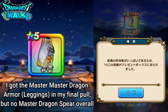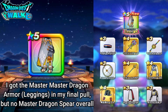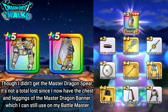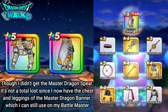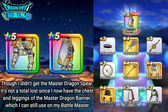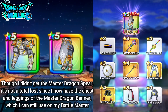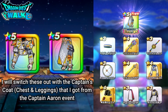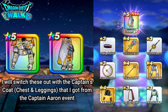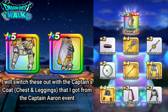I actually got the leggings, and it's actually not that bad, mainly because now that I have the chest piece and also leggings, I can actually use that on my Battlemaster for Boggy. I'll probably switch this out with the Captain's coat that I have from the Captain Aaron series. But yeah, so that was the 40 chest draw — I did not get the Master Dragon Spear, but I did get the leggings.